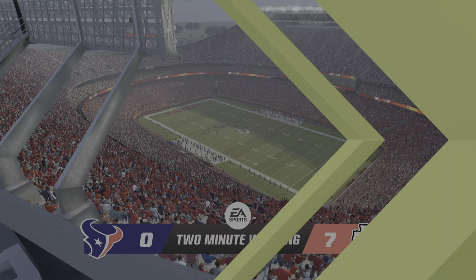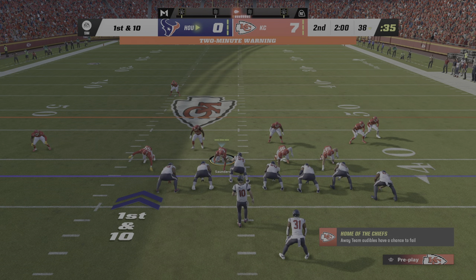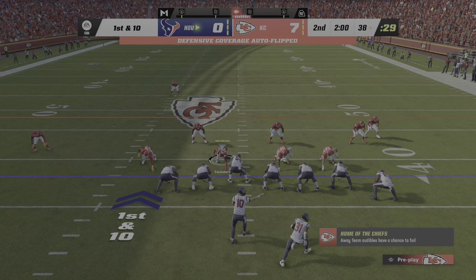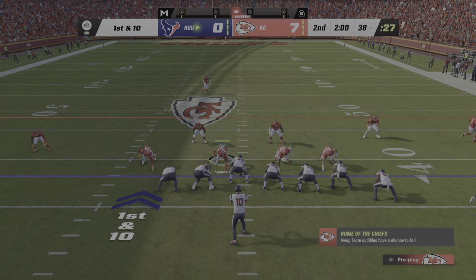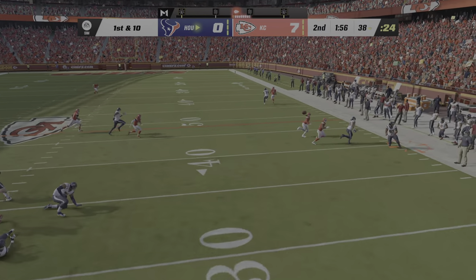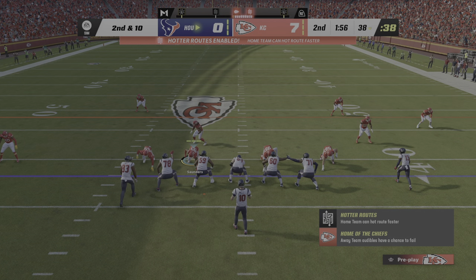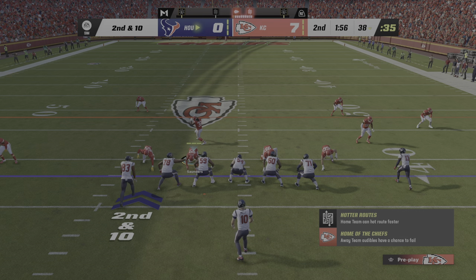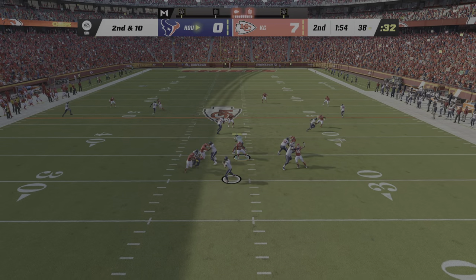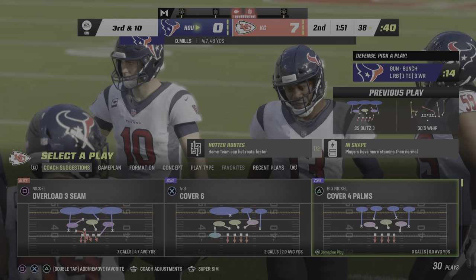Two minutes on the clock, second quarter, 7-0 ballgame. Here's a first and 10 at the 38. Now Mills — incomplete. Fair to say it hasn't been his best game throwing the football, but he's also not getting a lot of help out there. He's got to throw it better, got to get more help. Obviously one that should have been caught. They've got to find a way to bring those two elements together. Deep down on second down, but incomplete again.